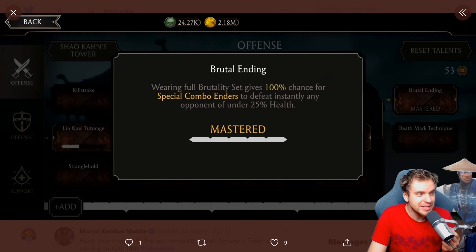Wait — did they change Brutal Ending? Wearing the full Brutality set gives 100% chance for special and combo enders to defeat instantly any opponent under 25% health. They changed Brutal Ending — I think it wasn't 100% before. Oh my god, that is very useful.